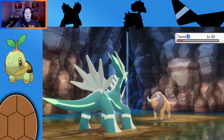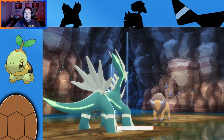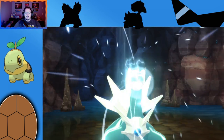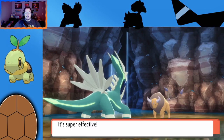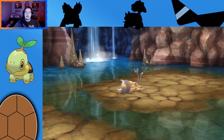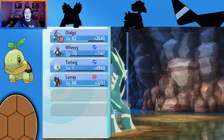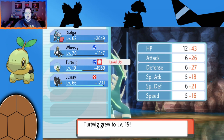Just like the other starters, Turtwig does evolve twice, but the levels are a little bit different — and that's why we're doing these videos, so you can see exactly what level you need to get to. You could have picked Turtwig at the beginning of your game, or if you catch it later in the post-game, you have some options. I breed mine with a Ditto so I can get a level 1 just for these videos.